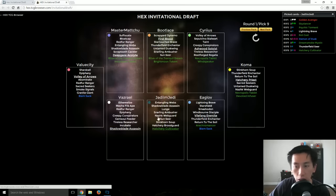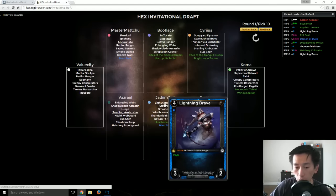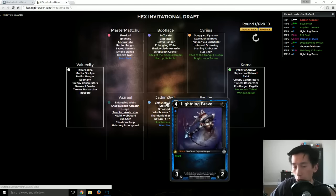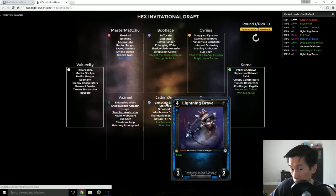As the later picks go, you start to get faster and faster — that's what happens. Lightning Brave — a strong pick once more: four-drop 3/2 flyer, quick, so you can play it out on your opponent's turn to block. You don't really want to block a 2/1 or 2/2 with it, but you could block a 3/3 or 4/3.